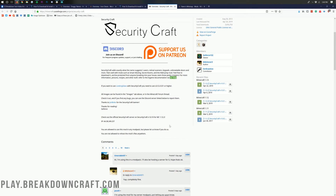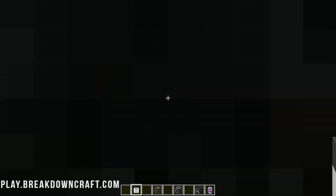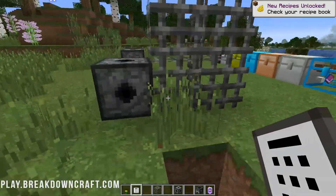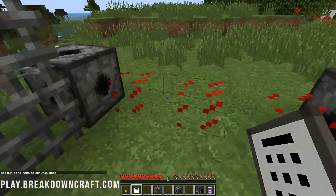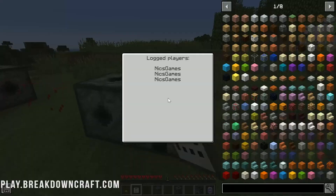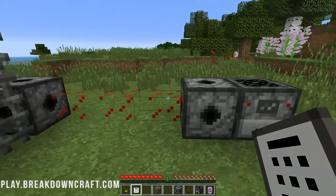Moving on from WorldEdit, we have SecurityCraft. The developer says it adds what the name suggests — more security to Minecraft — specifically allowing you to secure your builds and houses. It adds in lasers, retina scanners, keypads, unbreakable doors, motion detection, and that's just the start of it. If you're looking to add more building blocks, you could use SecurityCraft alongside WorldEdit to add cool new blocks into your game. You can craft all of these in vanilla Minecraft — some crafting recipes are pretty difficult, which makes sense since you're securing your entire base so only you can get in. You can even hide complete areas of your base using SecurityCraft.